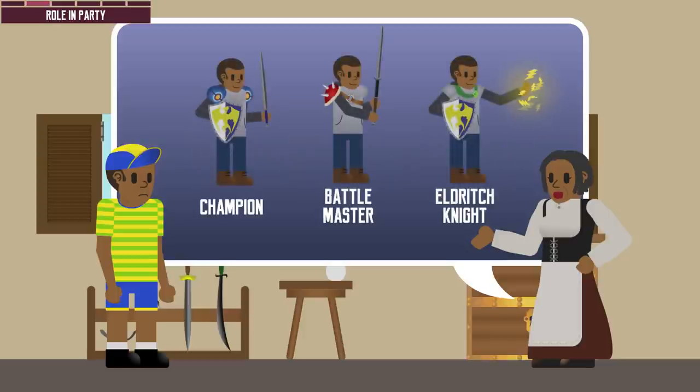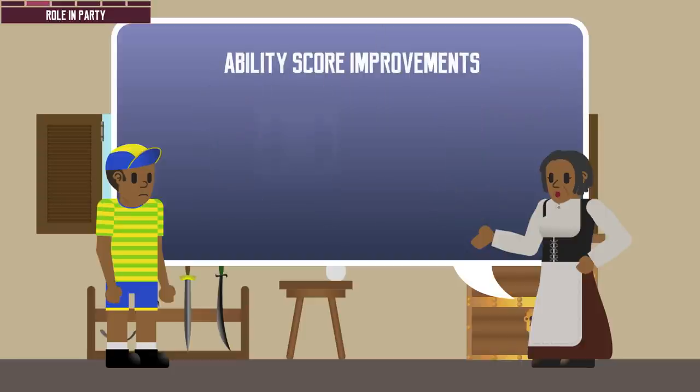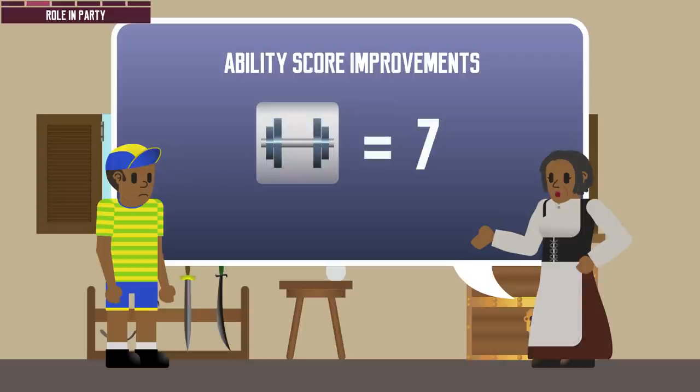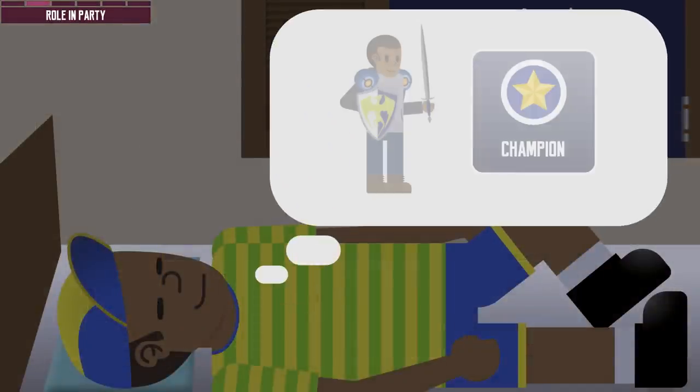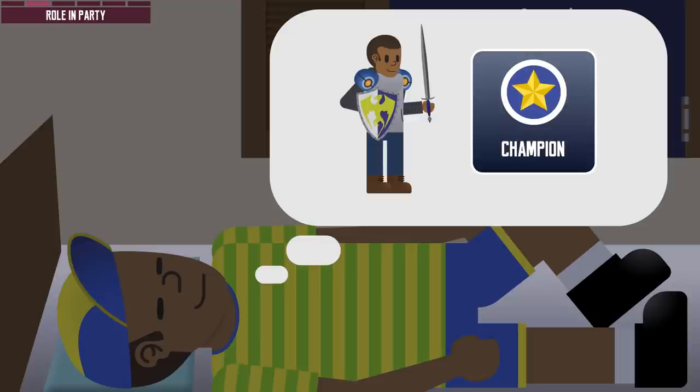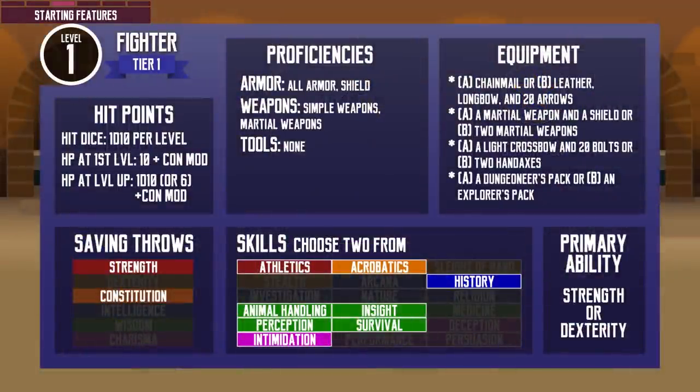The archetype you choose at level 3 gives you a vastly different variation of the fighter. The Eldritch Knight, for example, can even cast a few spells. A distinctive feature of the fighter class is that they have the most number of ability score improvements — 7, as opposed to the common 5. Given that you can forgo ability improvement to get a feat, this gives them the option to either rapidly boost their abilities or further customize with feats. For this class guide, we are going to look at the Champion archetype, and I will do a quick review of the others near the end of the video. Now let's break the fighter down by level.